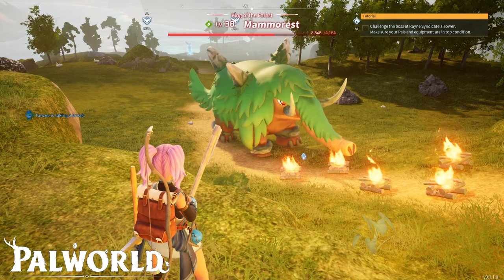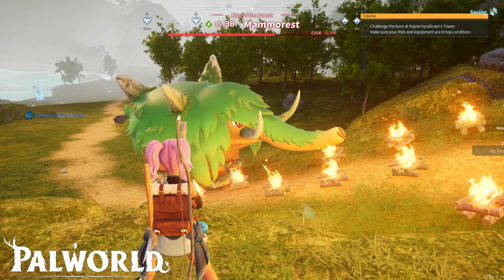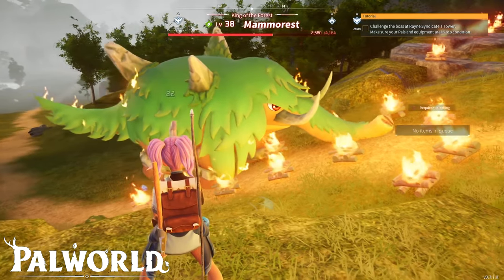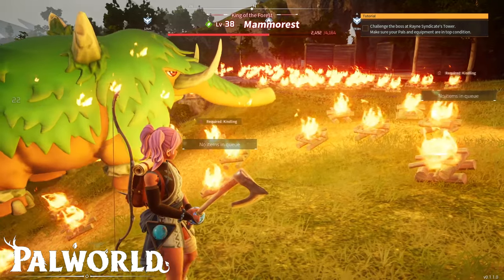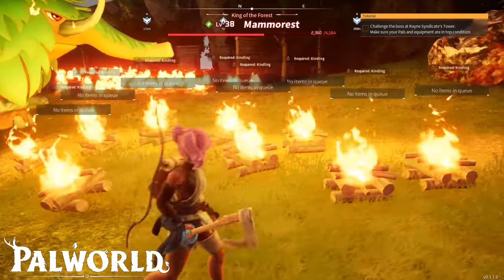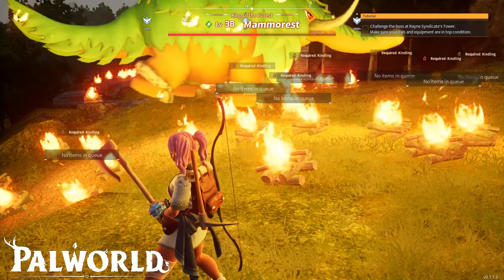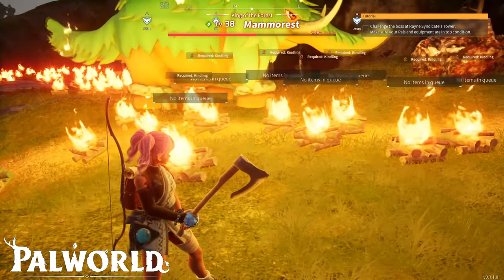I've built a lot of fires here. You will learn his path after you put some campfires along his way. Here I was lucky because he tried to avoid some campfires, so he had to go through my base which was full of campfires — he couldn't miss that. And as you can see his health is starting to get depleted.